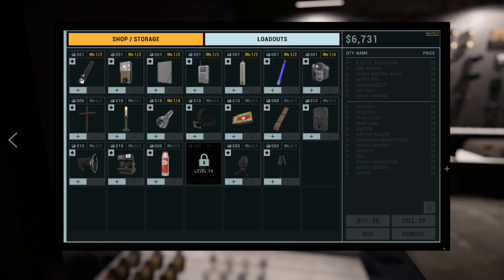Hello, I'm Red, and this is a complete and simple tutorial on the shop UI screen. Starting with the shop slash storage, there are two important things to note on the screen, that being the different icons on the top corners of each item.